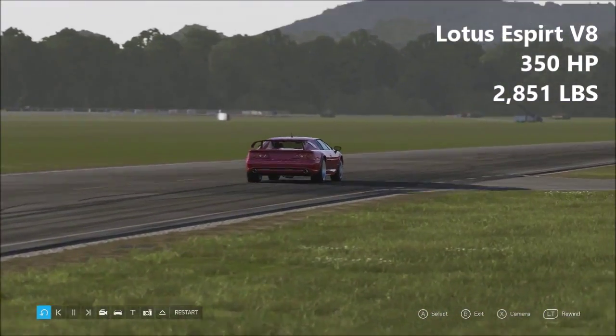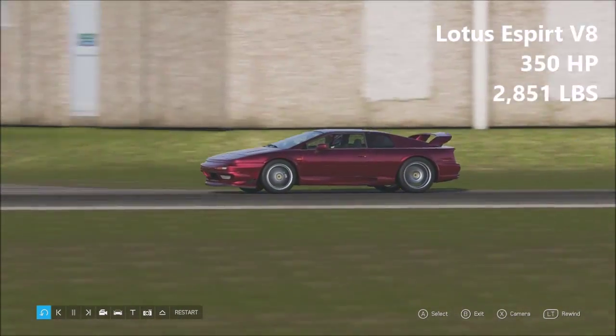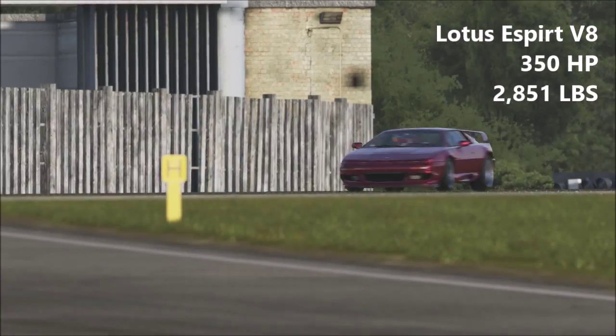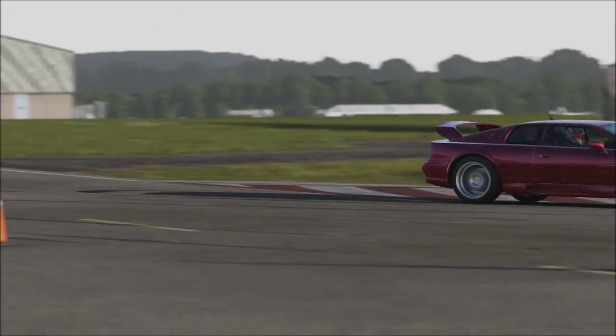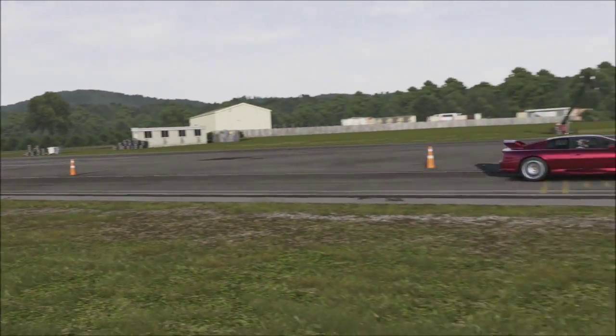Next up we have a car that didn't actually get thrown around in Season 2 — this is the Lotus Esprit V8, 350 horsepower, 2,851 lbs. I just sort of ended up forgetting about this car, which is a shame because the Esprit is one of my favourite sports cars ever.